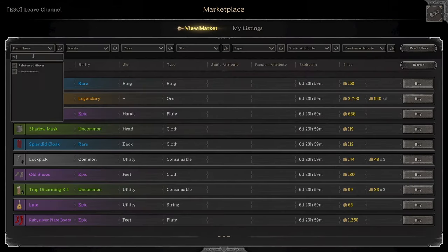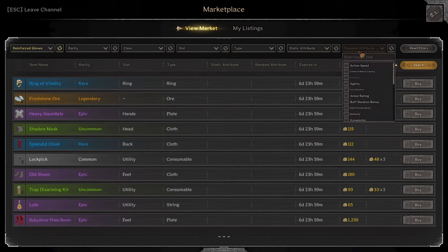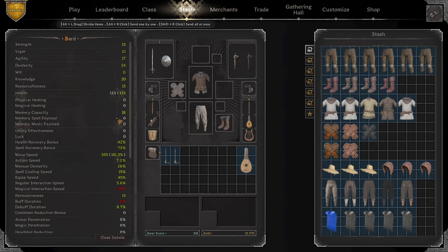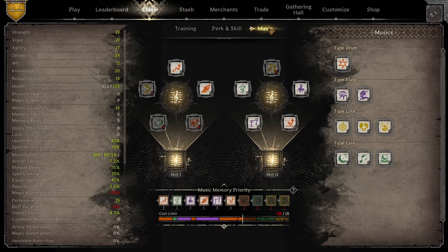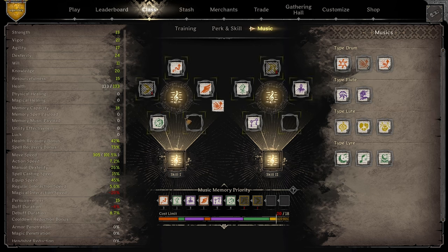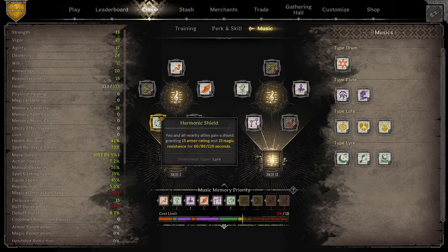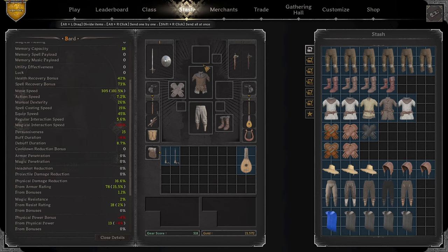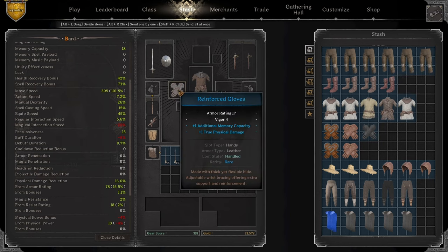For gloves, we're going to go reinforce gloves. I'll probably look for additional memcap because we're going to need a little bit more, and I wonder if we can get a true and it not be terribly expensive. This isn't bad — this is a good deal, 100 gold. So now we're at 305 move speed, 7.7% action speed. We've met our memcap requirements for solo/duos. For trios we're going to want a little bit more — we'll need three more for a trios kit.